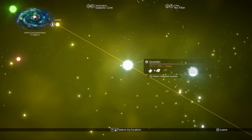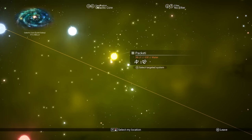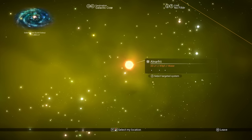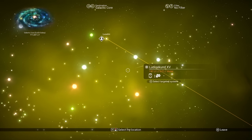You want to look for one that has a race. See that one? We have a Gek race — it's a pirate system. This one is a Korvax race. You're looking for a race. You don't want to go to a system without one, and usually those will be the colored systems — the red, the green, the blue. If you go to one of those stars, you might not run into a race, and therefore there will not be a freighter there.